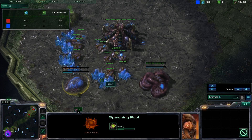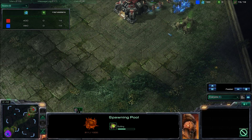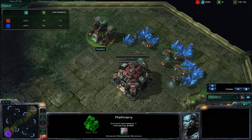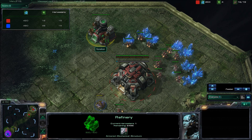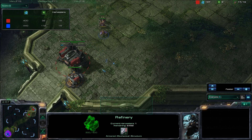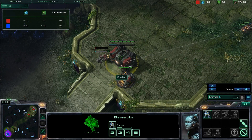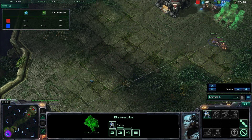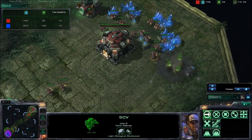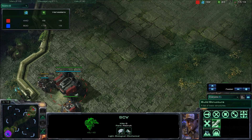We're even on harvesters, this game is looking pretty even right now — nobody's ahead. There goes his gas, and he's already started harvesting with that one SCV. It looks like he's going to be pumping out his first marine, and it is targeted right on me. He was thinking about a second gas and decided not to go for it — or maybe he decided to not show me that he was doing gas.